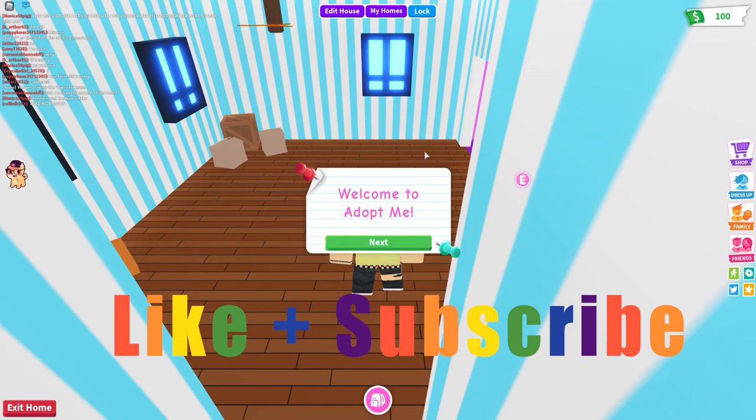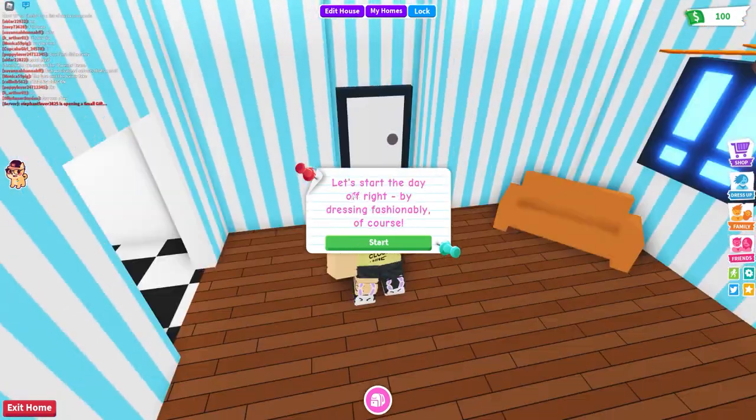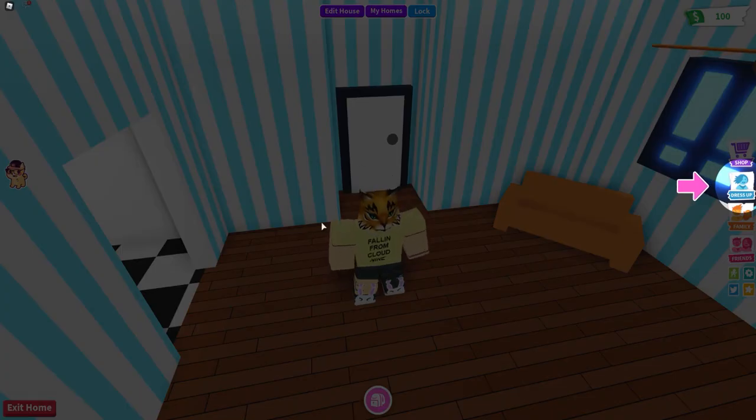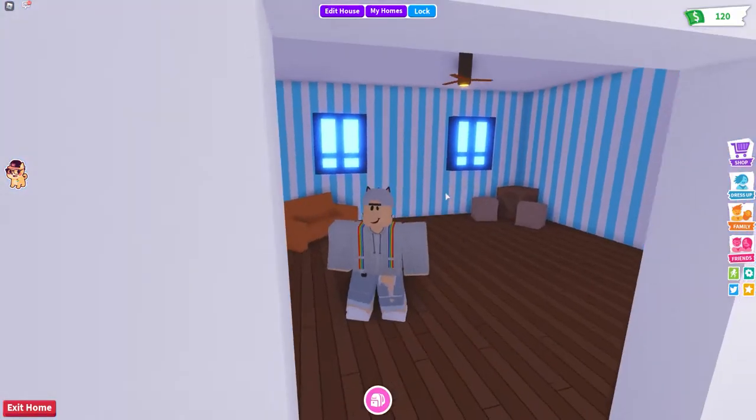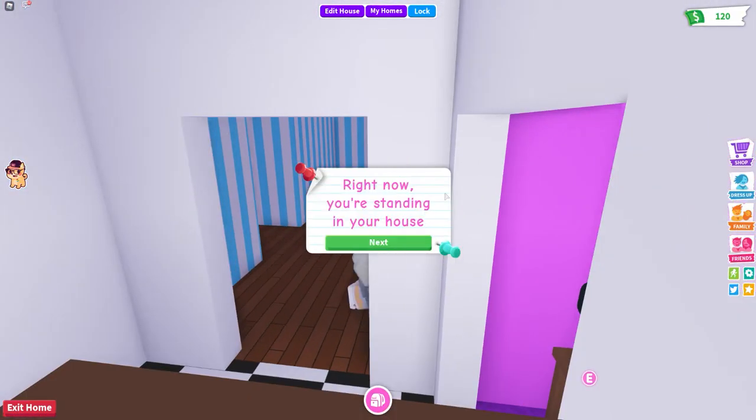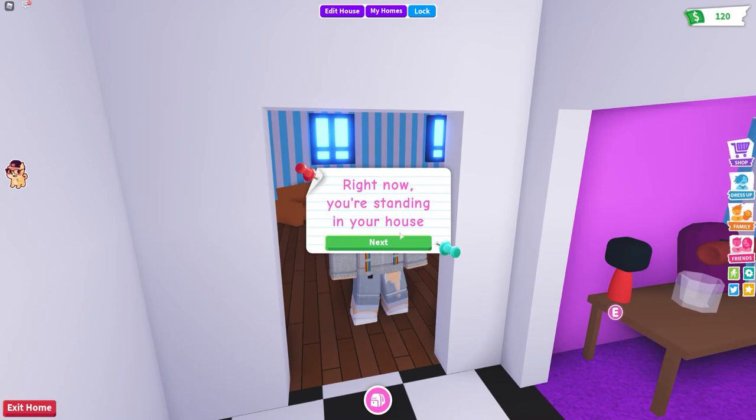Hey guys, welcome back! Today I'm gonna be playing Adopt Me for the first time ever - I've never played. Let's start the day off right by dressing fashionably of course. Look at this, this is my old character, this is how I looked before I customized it. I don't know why I look like that. Let's just dress up - my character looks cute.